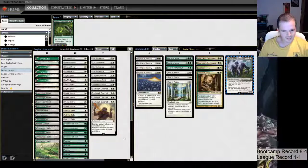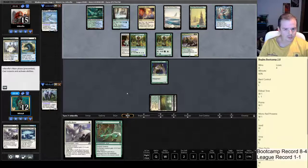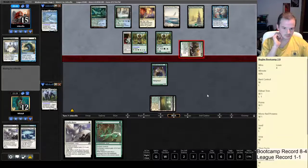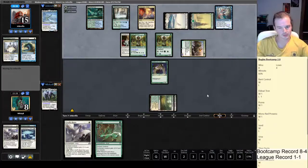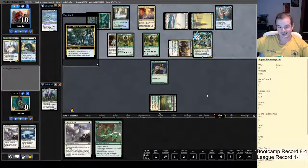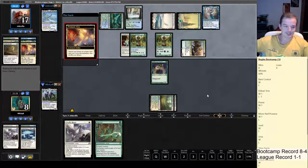Inferno normally tops the leaderboard — is this the same guy and I've just misread his name? Our lonely little Boggle sitting here not doing a whole lot. Hm, Yorion — why not? Torpor Orb would just turn off his entire deck. I mean Yorion would come in as a 6/6, but it's better than everything else he's doing.